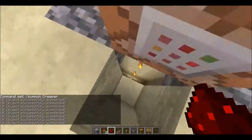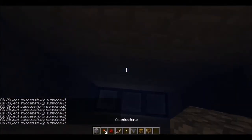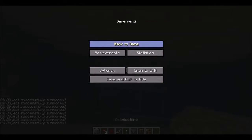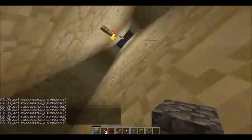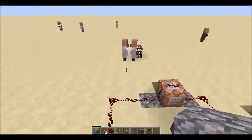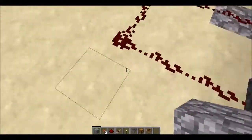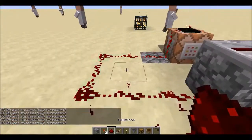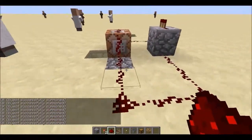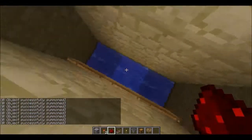Now we type /summon — for example, Creeper — into the command block. The clock will trigger it automatically every now and then. Without the repeater, it would only pulse once; with the repeater, it fires roughly every two minutes, keeping a nice flow of mobs coming down.